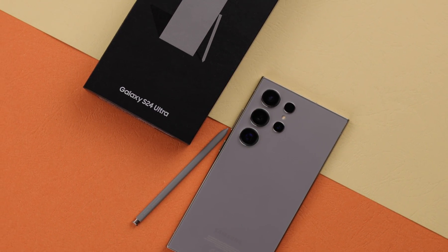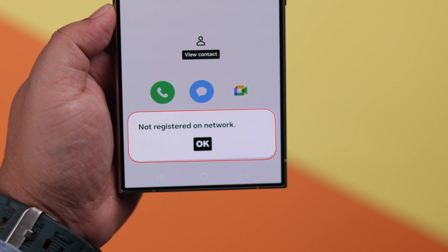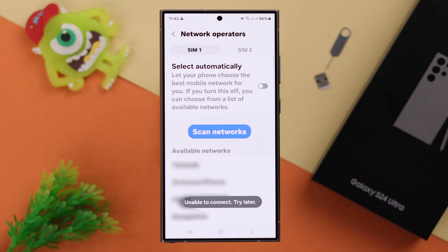On your Samsung Galaxy S24 Ultra or Plus, especially if the physical SIM is not registered or not provisioned, you are seeing no service or the network bar is grayed out, then I'm going to show you how to solve this problem.